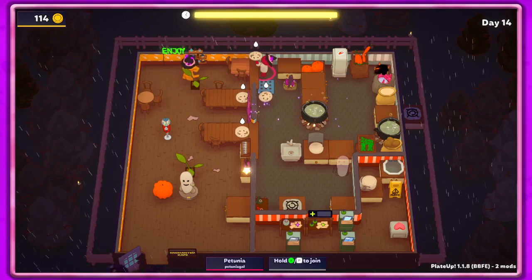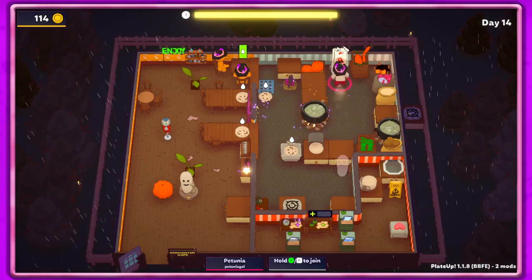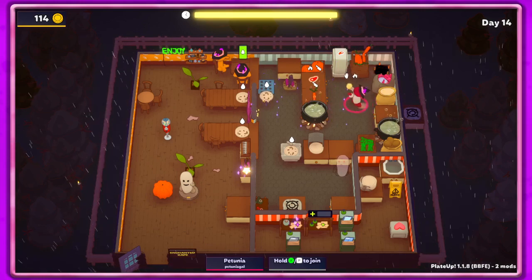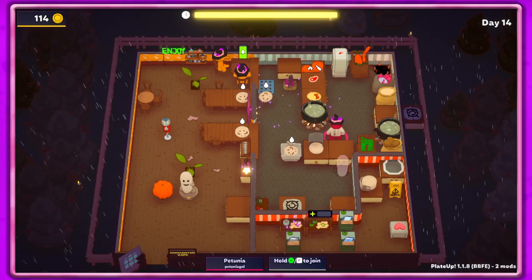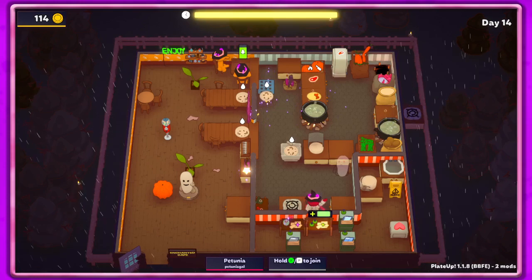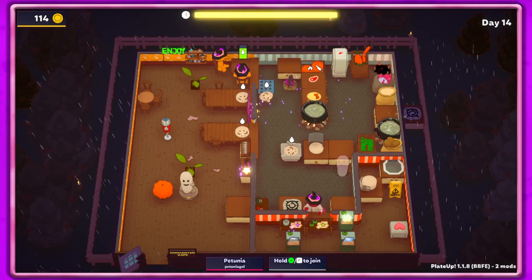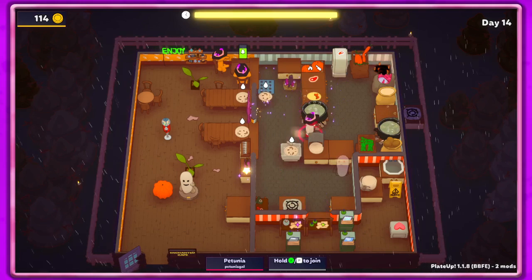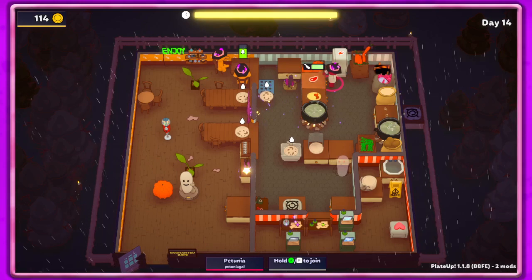I'm gonna go ahead because they all want dumplings so I might as well just do that. So we got a frozen prep which is awesome — at least at the end of the day I can get stuff set up and ready, which is great. Be nice if we had a copy desk but we don't.